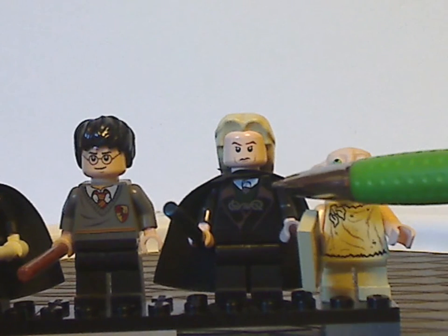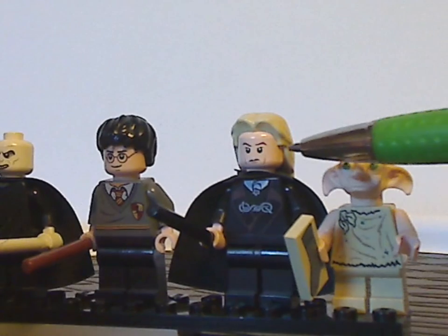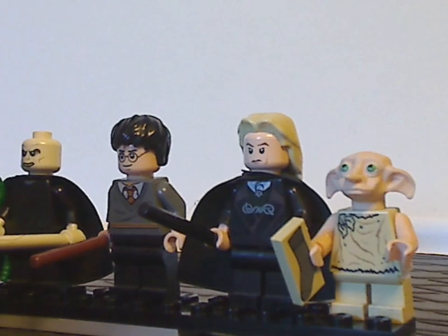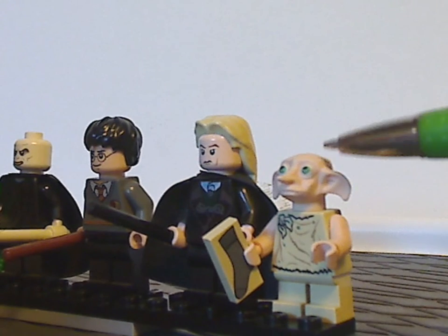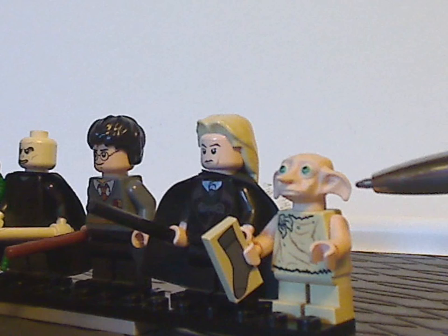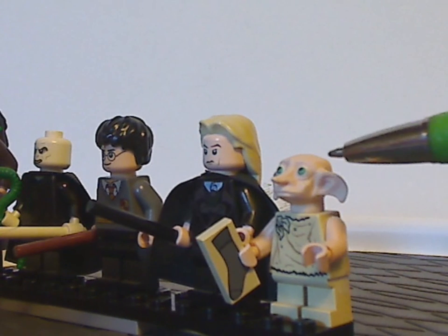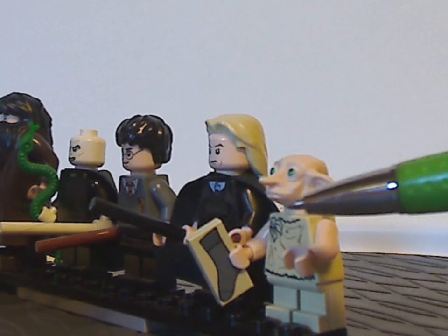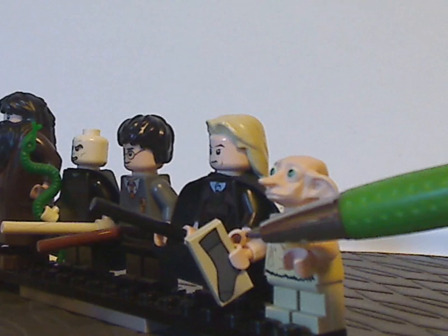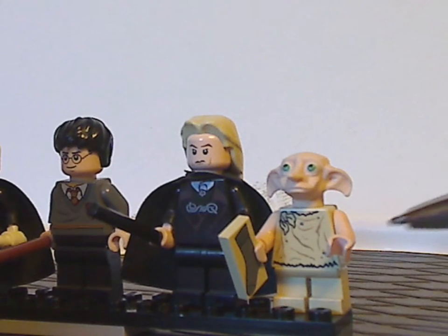On to Lucius Malfoy, which is kind of similar to other versions in the past — the hair piece is kind of the same as well, and the face print is done well. Last of which is everyone's favorite annoying house elf, Dobby. The head piece is the same as from the 2002 one, but they did add some printing to it, though it was completely updated with the 2018–20 versions. It has a printed tile with a sock on it, representing the sock that Harry uses to free him, and the front torso printing is done quite well.